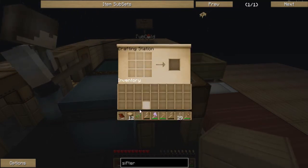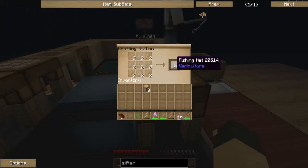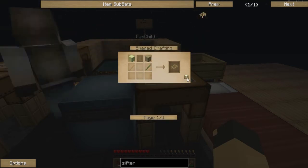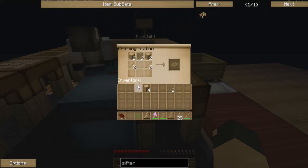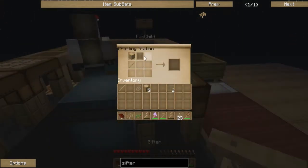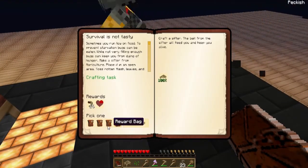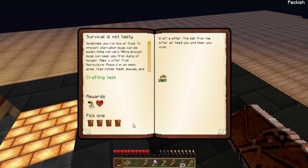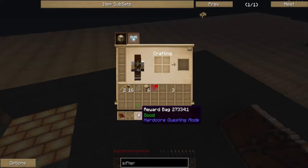Somebody should try making a platform that extends out a bit so that we can get mobs to spawn. That would be a good plan. We need oak to grow though, which means we need more bone meal. So I got a sifter — I don't know what the sifter does, but it lets you get a reward. Claim rewards — sifter. And I got a good reward bag.